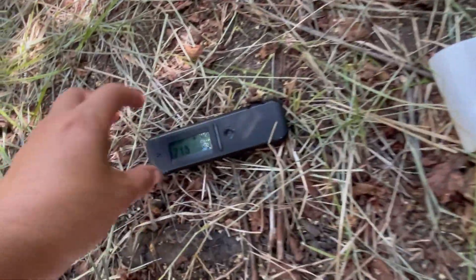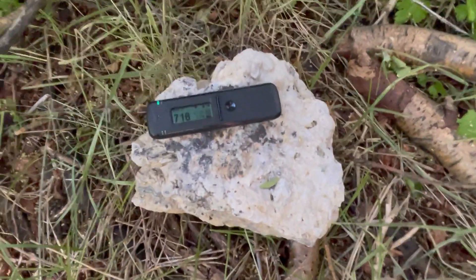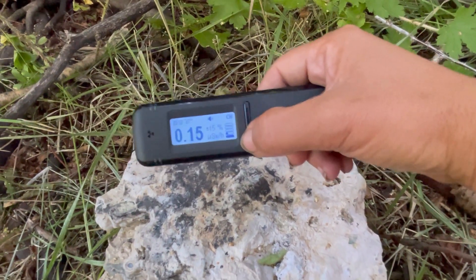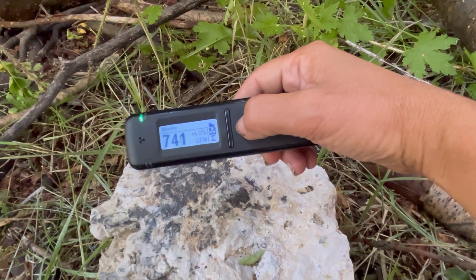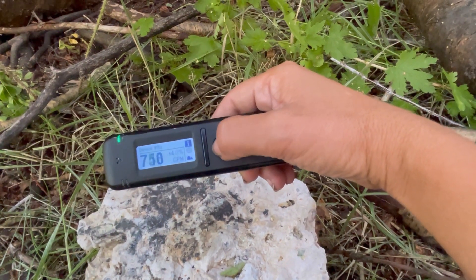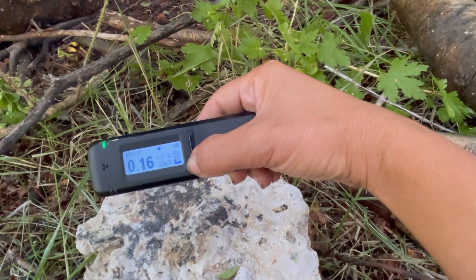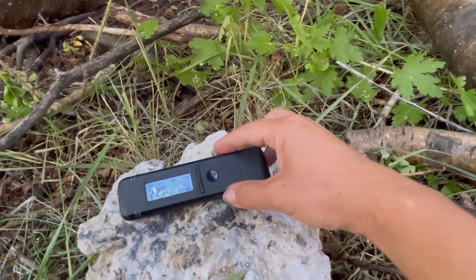I'm just going to drop back down immediately. Let's see what the scintillator does on here. So those are our different readings. Let's stick with clicks - the counts coming up here. Set it back there and see what it does.